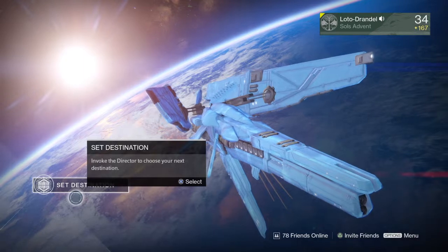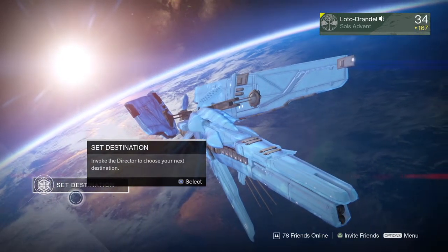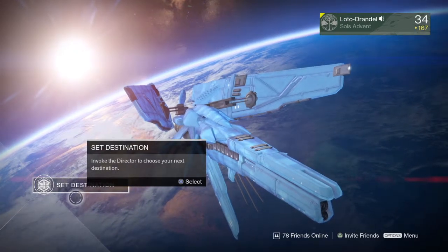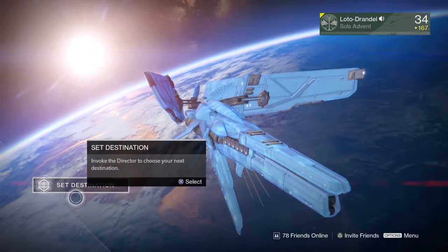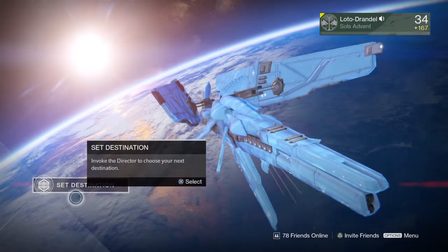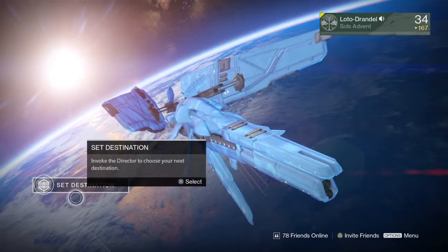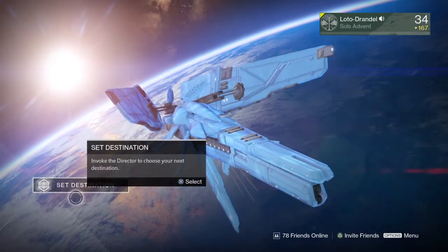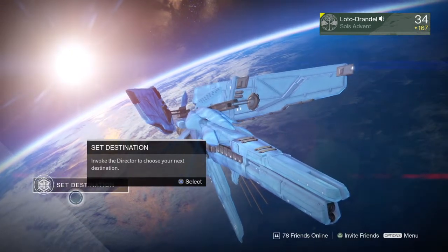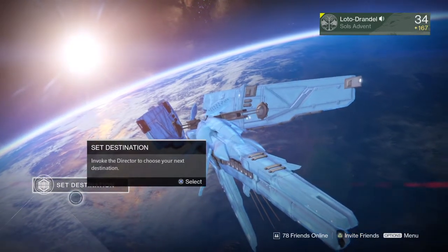Moving along to our Warlock: the Ram helmet armor bonus, which used to give a 5 armor bonus, has now been reduced to 3. Sunsinger self-resurrection — the free orb — is no longer there. Now the Fireborn Sunsinger must actually kill enemies to generate orbs.